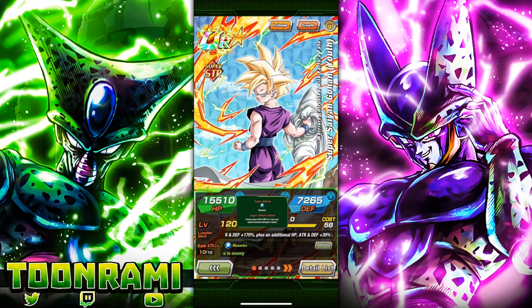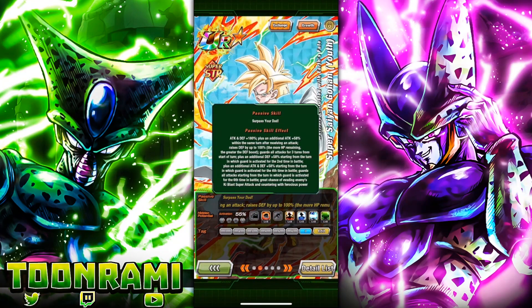Gohan greatly raises Attack and Defense for one turn and causes immense damage. His passive is Attack and Defense plus 180%, plus an additional Attack plus 58% when within the same turn after receiving an attack. He also raises Defense up to 100% — the more HP remaining, the greater the Defense boost. Here's the best part: he guards all attacks for three turns from the start of the turn, so this unit opens with a Guaranteed Guard.